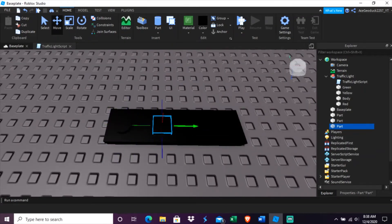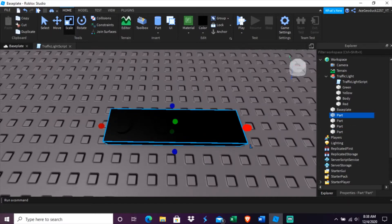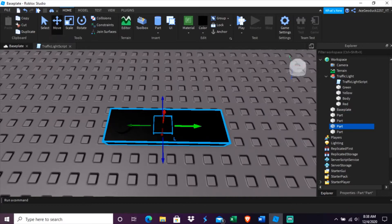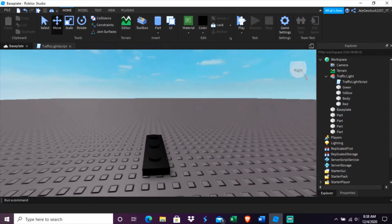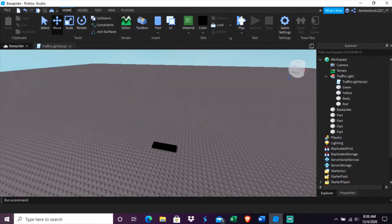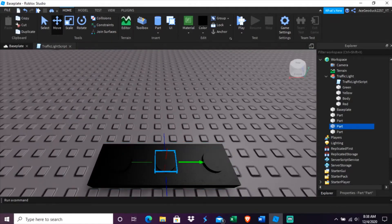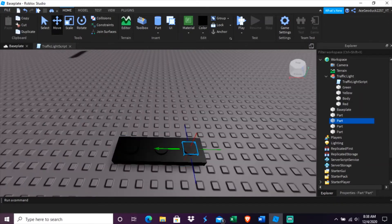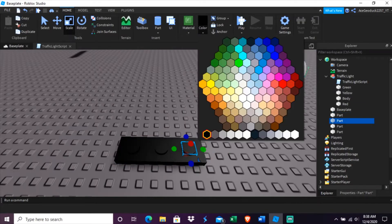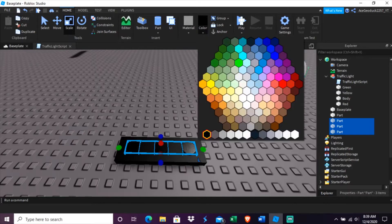Then duplicate it with Ctrl+D and move it to wherever you see fit, continuing to scale it down. Now you pretty much have your lights. What the video does is center them all up — and I think that's looking pretty good. Let me bring this light down just a little bit. There we go, that's looking a lot better.